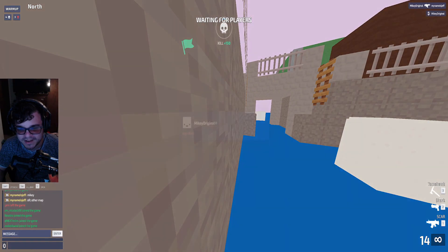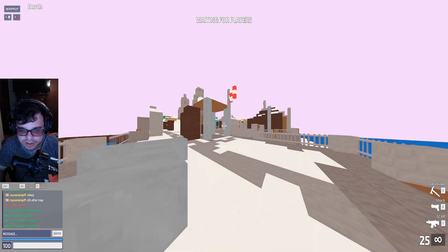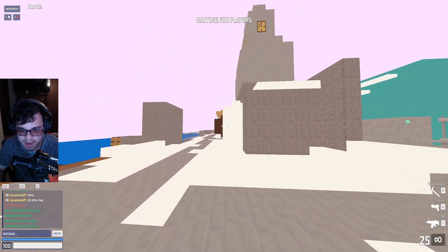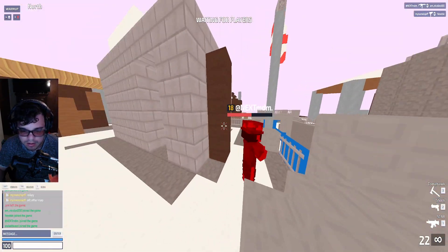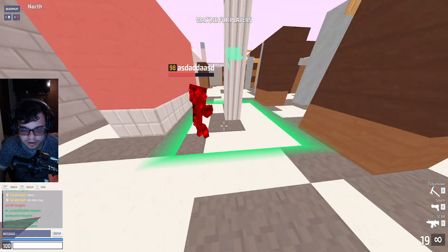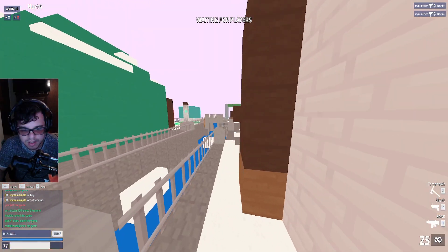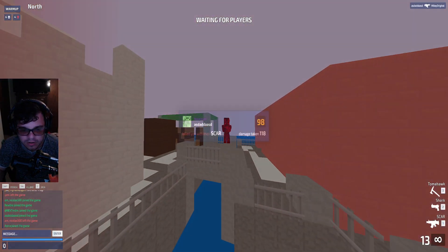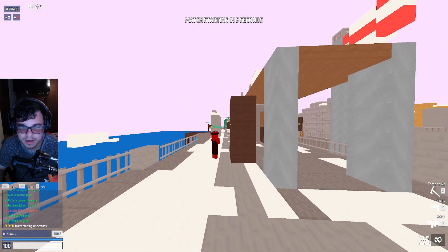Oh dude, I died — but that's funny. Both Search and Destroy maps should have more straightforward paths to each point. It's okay to have two directions that merge into one, but with the other map I think there's a lot going on and you kind of get lost. Props to the map makers though — both maps are pretty excellent, but there's a lot to take in.